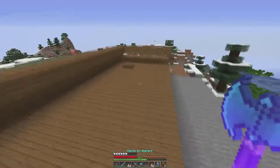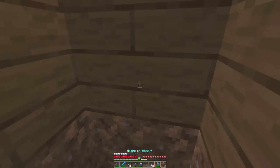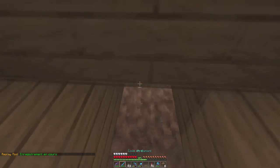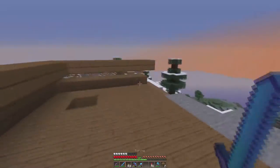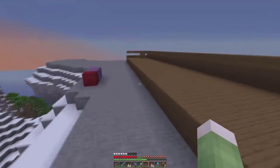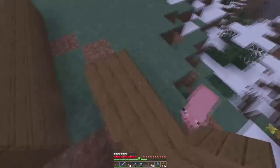De l'autre côté, ça va être différent. Là on a cassé le bloc, et ici il va falloir mettre un piston collant à l'arrière. Le bloc va se rétracter, ce qui va permettre au courant d'eau d'être stable et de pouvoir se recréer quand on passera sur la plaque de pression qui sera à l'arrière. Voilà le côté redstone de l'usine à glace. Ensuite, il va falloir faire notre chemin de glace tout autour.